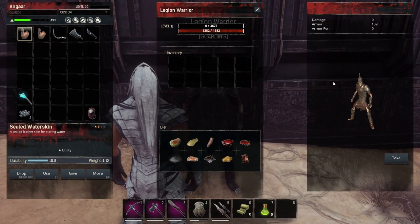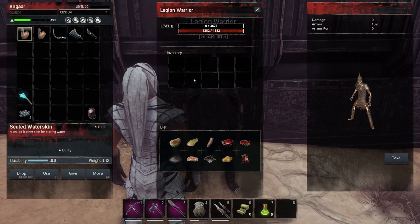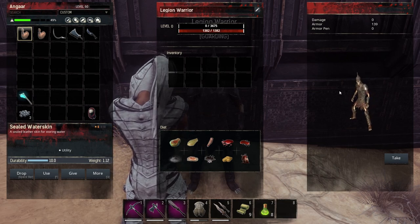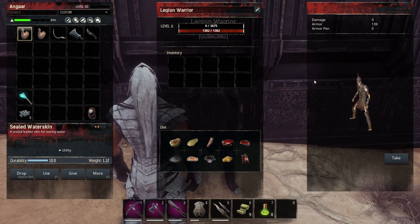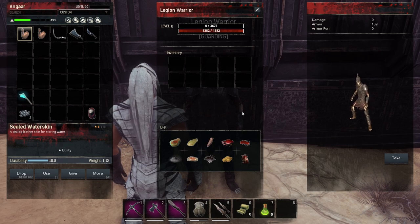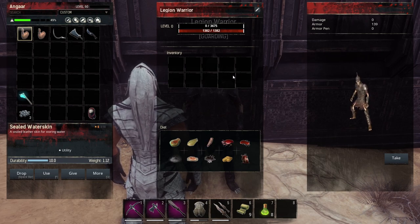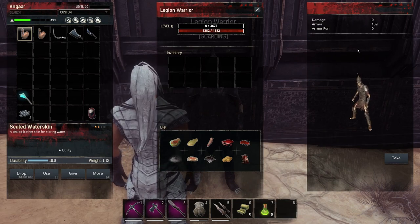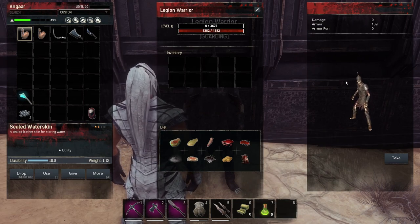Do have to point out though that although they've got inventory slots, they don't have armor or weapon slots. So they come with what they've got and that's it. You can boost their armor by increasing their agility using food, but you can't actually give them different armor or different weapons to increase their damage or their resilience at all.